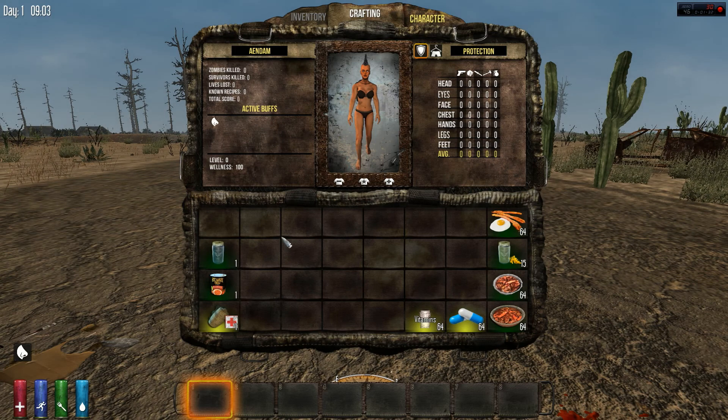There are three ways you can lose wellness. One, you can die, which takes off 10 wellness. The second way is you can go hungry — you lose wellness sporadically, there's no certain number, it's just if you don't keep eating you're going to keep losing wellness. And dehydration is the same thing — if you're dehydrated all the time you're just going to keep losing wellness.